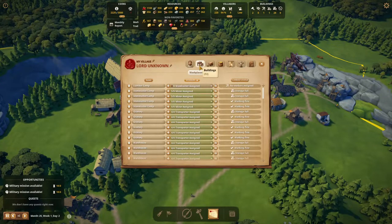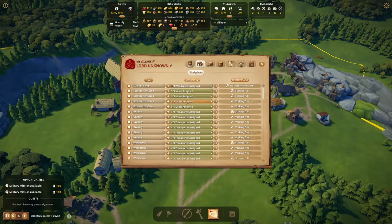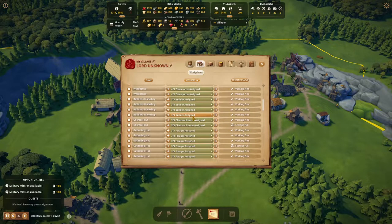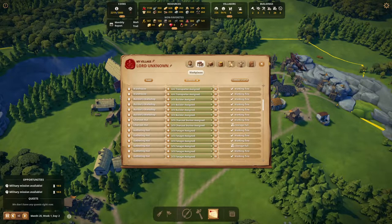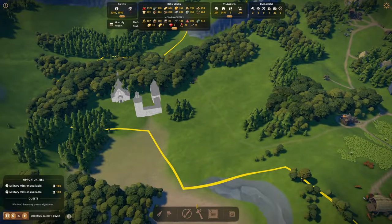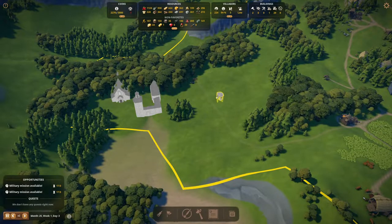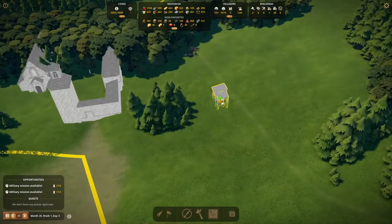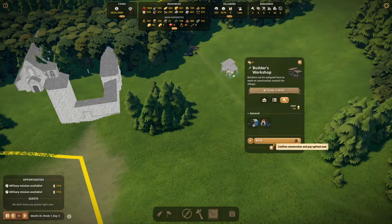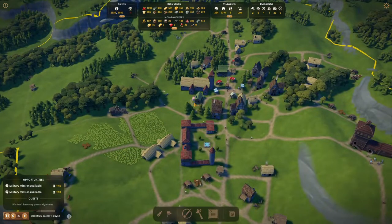I believe we still have only three builder workshops. Is that true? One, two, three — we'll give them a job. Let's select builders — one, two, three. Actually we already have four builder workshops. I guess we can build one here to make travel time way less when they need to work on the monastery. So we'll build one here and add a few builders, and as soon as we start working on the monastery they can do that straight away.